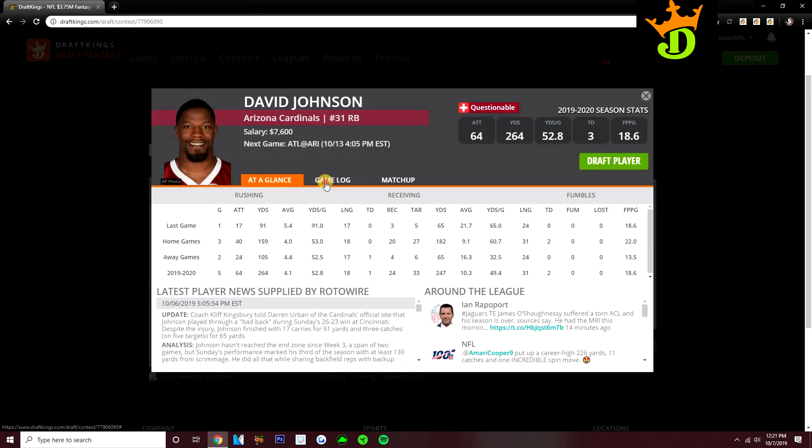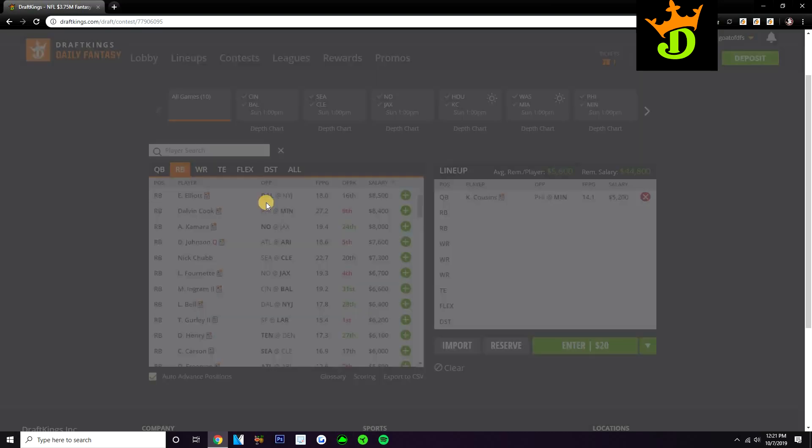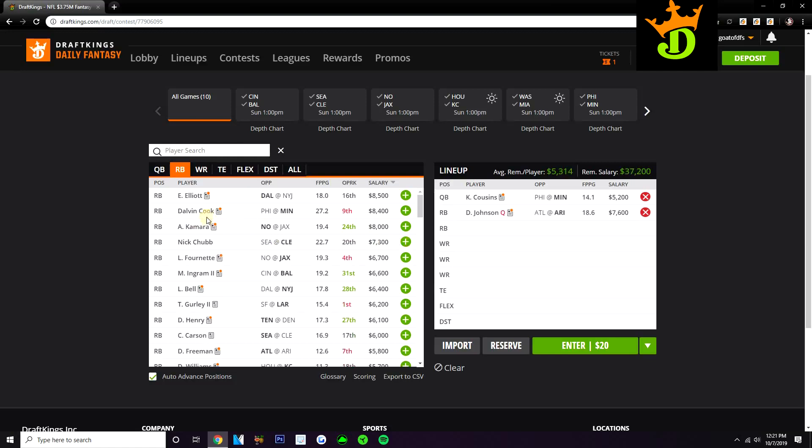David Johnson really stands out early in the week at home against the Falcons for $7,600. The Falcons really struggle against pass-catching running backs — they allow a lot of receptions to RBs, and now they face David Johnson, who's one of the better pass-catching backs in the league. He's been seeing 7, 1, 9, 11, 5 targets. He's going to get pass game work plus 10-15-plus carries. The one concern is he left last week's game early with a bad back, which we'll need to monitor. But I really like him as our RB1 for cash this week.